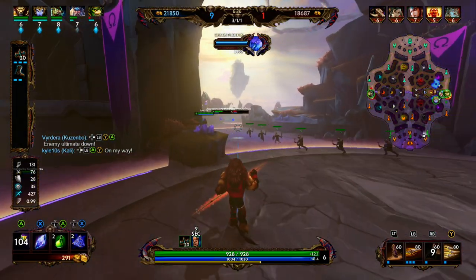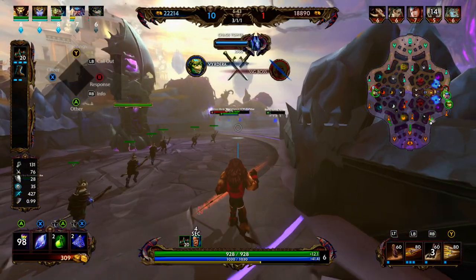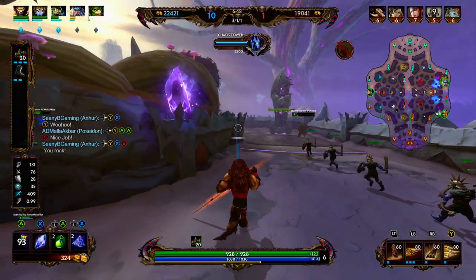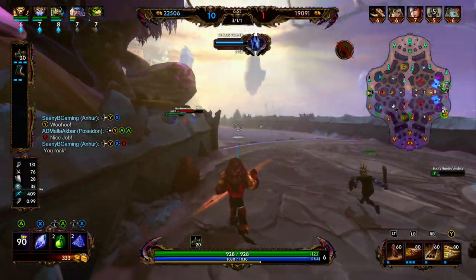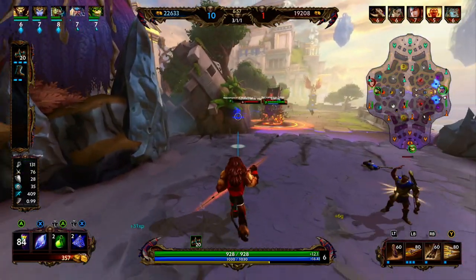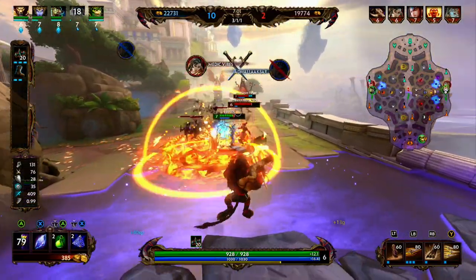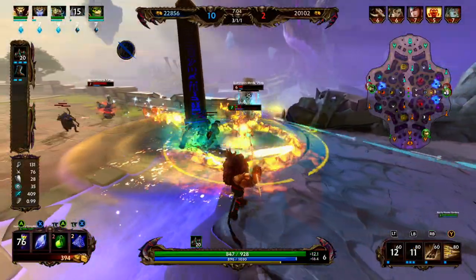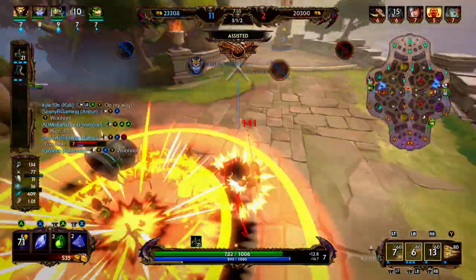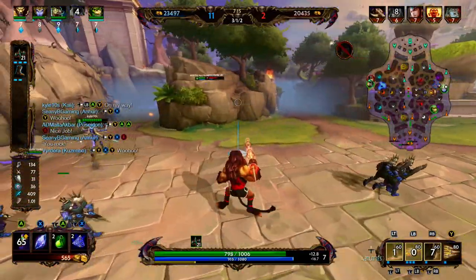We only left Fountain with Tier 2 boots — unfortunately we didn't have enough money for Tier 3. Kuzumbo is able to clean up the enemy Sol. Looks like Baba Yaga is rotating to a team fight. We try to catch up and see if there's anything we can do since we have our ultimate. Mulan is able to get a pick onto the Poseidon. We get our two off and Kali is able to clean up the Mulan. Baba Yaga is here and we miss one too many things.